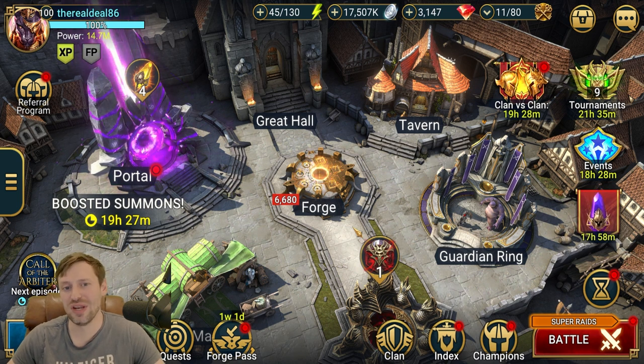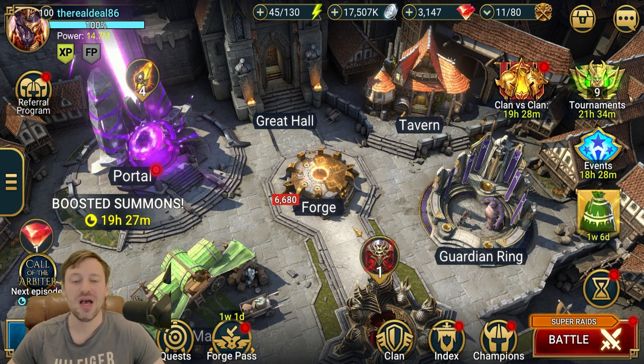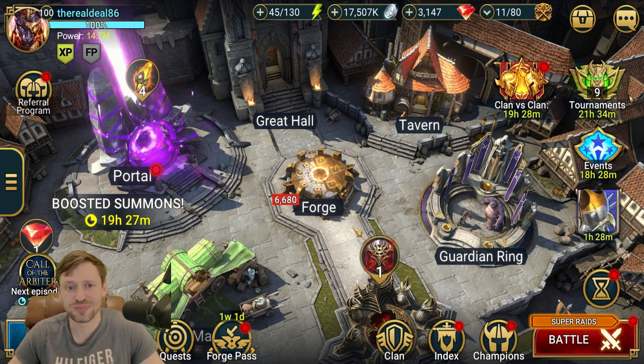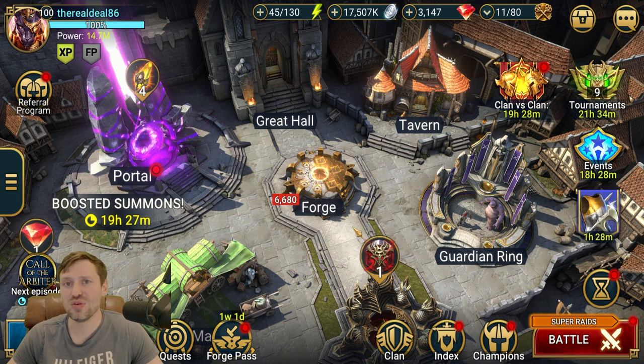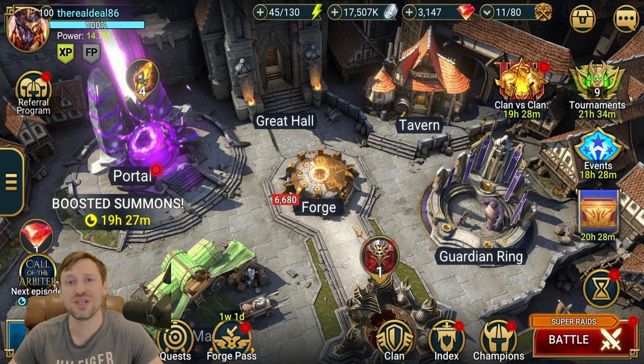It almost works on all affinities — Magic, Void, Spirit — it's a one-key. For Force it is two keys, but you can just switch out the damage dealer to a Spirit, Force, or Void champion and that solves the problem. Still, two-key on Ultra Nightmare for 60 million damage is really good. It's also one of the most reliable unkillable team comps — I've been using this for two years now and I've never had a problem. Some other unkillable comps can break after a patch update; I've never had that issue with this team comp.